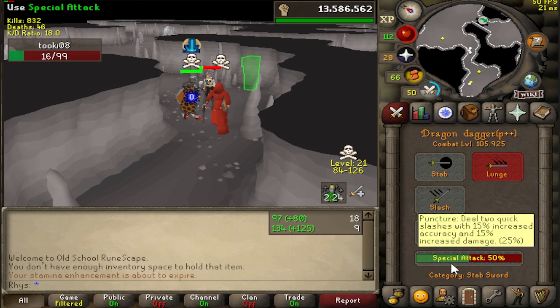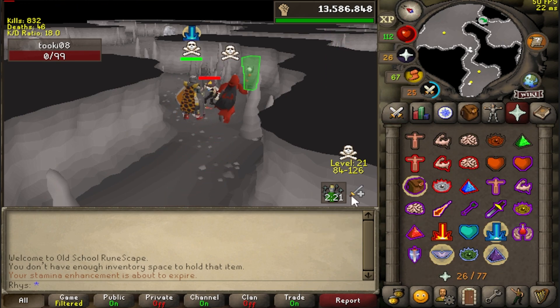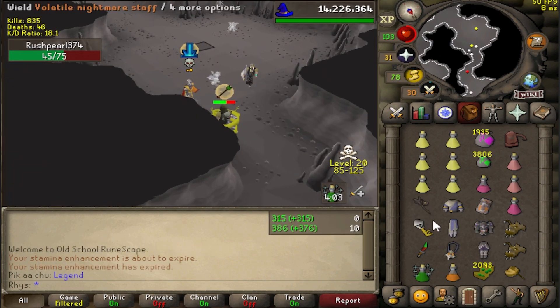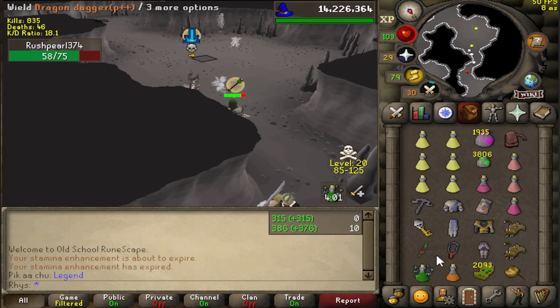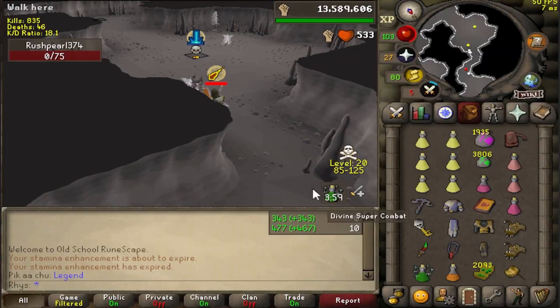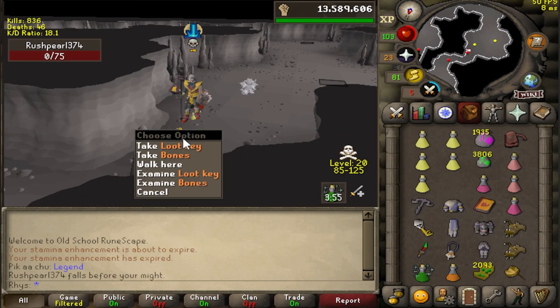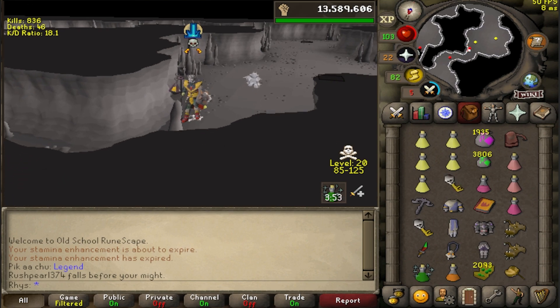Not bad, DDS. That pure is lucky I can't hit him. 45-32, that is nice. I wish I could hit that pure, but I have to get another spec back. I can kill this guy. 46-45, I think it was — 91 damage. 91 damage with a DDS, that is unreal.